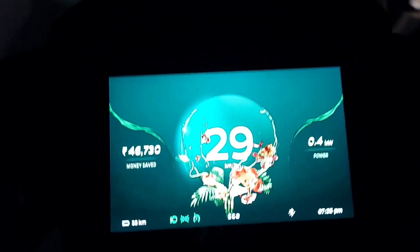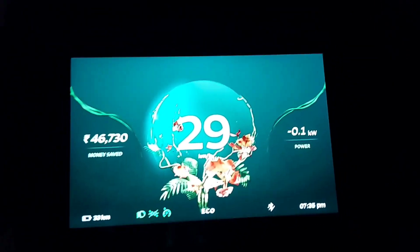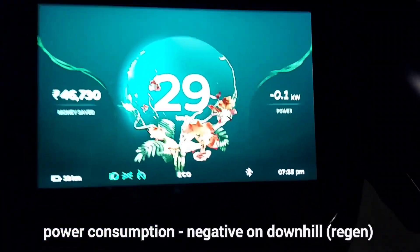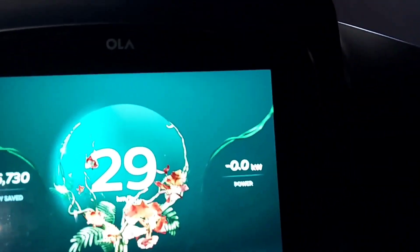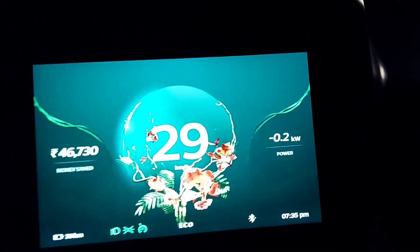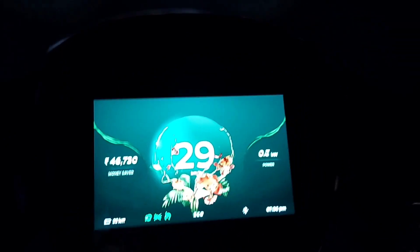Now we are about to go down — let's see how the power changes. So it is negative right now as we are going downhill. On cruise, the power is negative, meaning regen is working. This is a really, really useful widget. Well done, Ola.